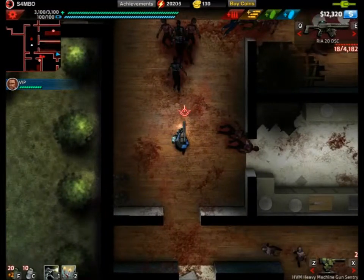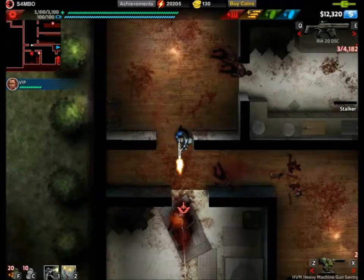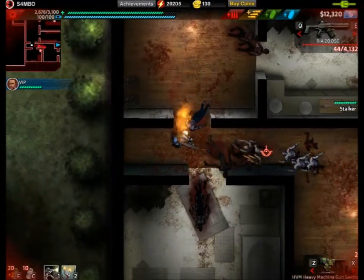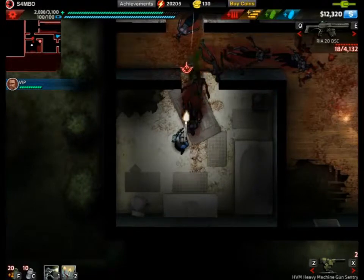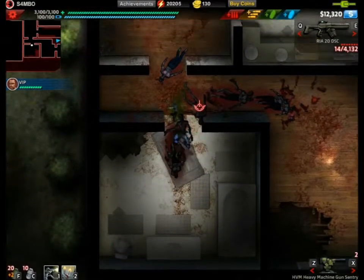When moving along with the VIP, you usually want to take out the zombies behind you first because they're usually closer to the VIP than the ones coming from the front. Keep an eye out for the ones behind you and especially the dark minions that go through the walls. There's also a toilet in the bottom corner that you'll need to break for the Redecorator achievement.